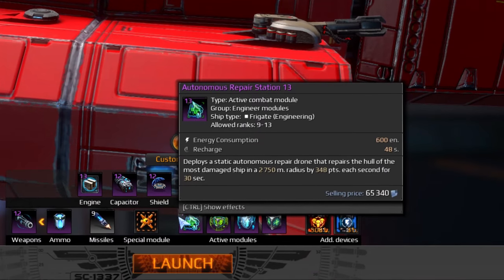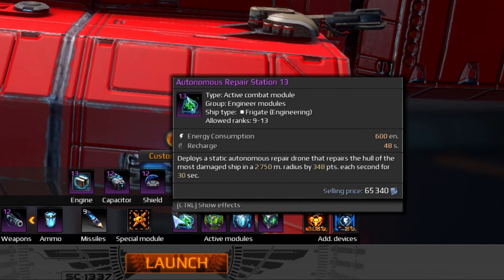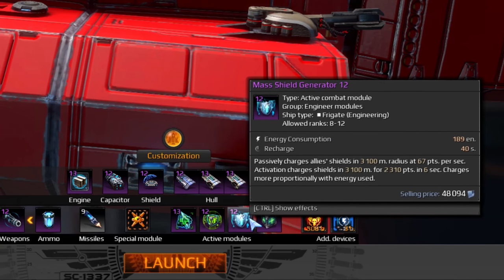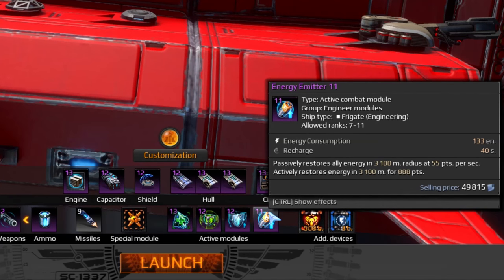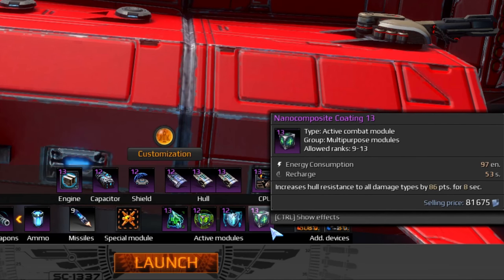To sum this up, here's the near-perfect selection of modules for any engineer: Autonomous Repair Station, Nanodrone Cloud, and Mass Shield Generator. If you want to play for the Empire, then go for the Energy Emitter. Should you play for the Federation, just add non-encompassing coating.